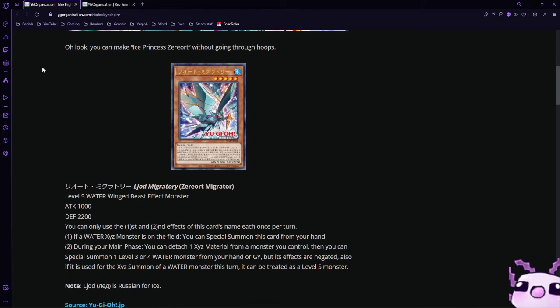During your main phase you can detach one material from a monster you control, then special summon one level 3 or 4 water monster from your hand or graveyard, but effects are negated. Also, if it's used for an exceed summon of a water monster this turn, it can be treated as a level 5 monster.